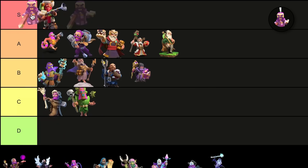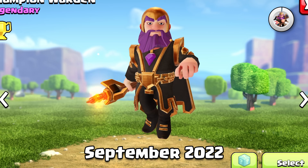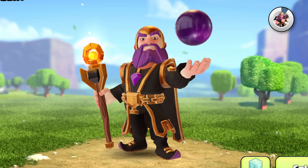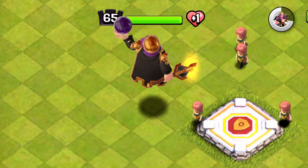The Champion Warden is next. First of all, this selection animation is amazing. Purple, gold, and black — they look amazing together. Look at that animation. He has some of the best animations.